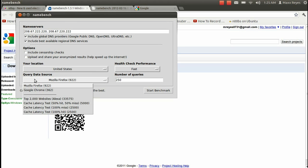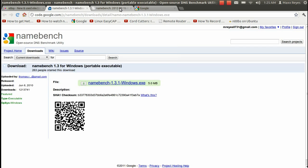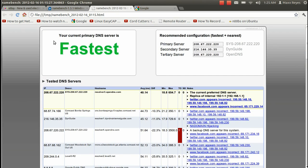First thing you want to do is go to 'Query Data Source' and click the browser that you mostly use — in this case I mostly use Google Chrome. Once that's selected, go ahead and click 'Start Benchmark,' and what that's going to do is check out your DNS servers to find the best one suitable for your internet connection. I'm not going to do this right now because I've already done so.